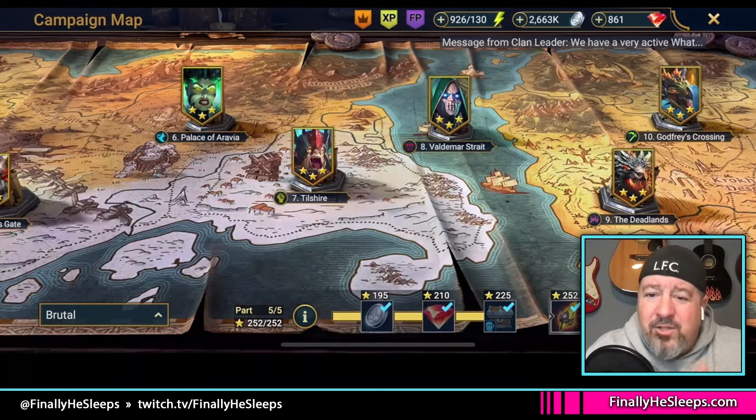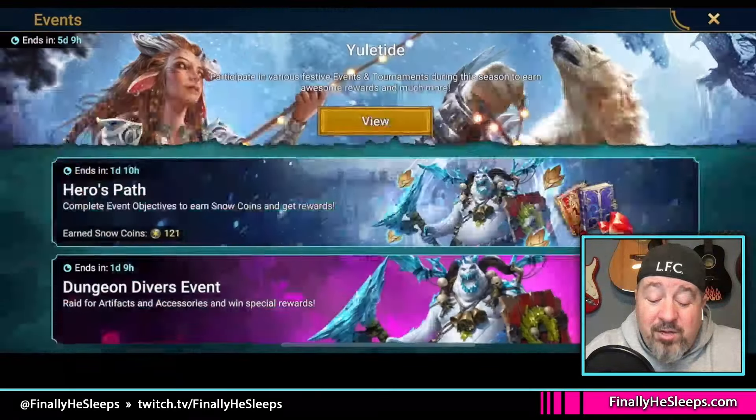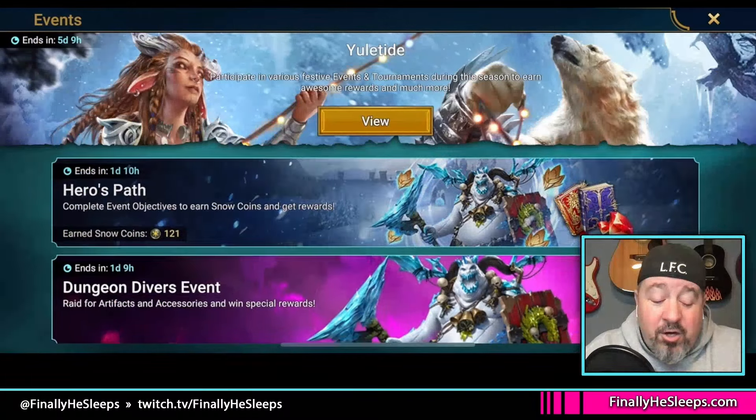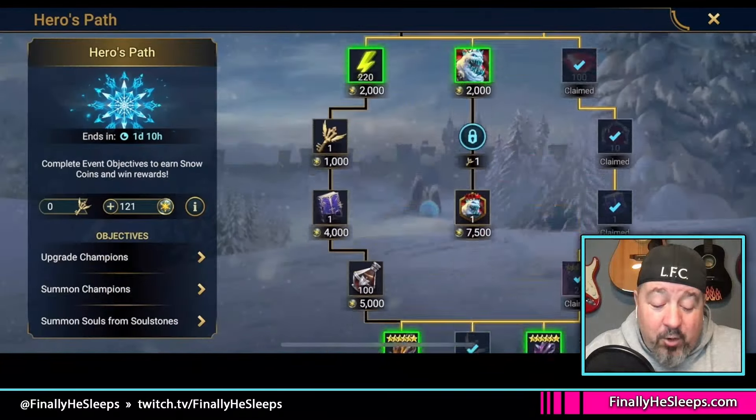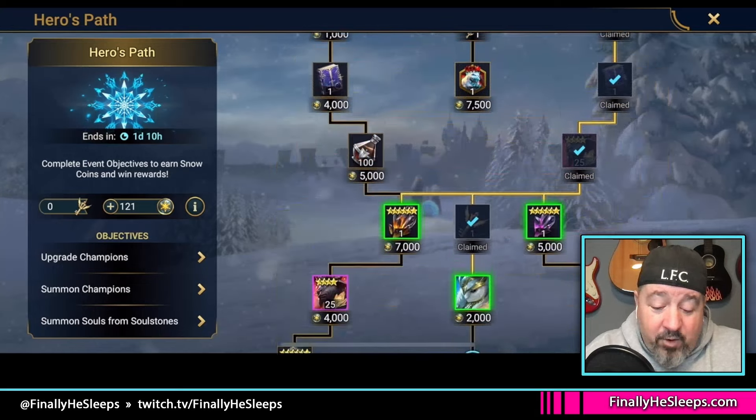There's a difference between the two champion-pulling events: Summon Rush and Champion Chase. Champion Chase is about acquiring champions in the game any way you can, whereas Summon Rush is all about what kind of shards you use to summon. The events themselves give out a lot of shards. Like if we go to the Heroes Pass, which is open right now — it looks like I've already collected from there.